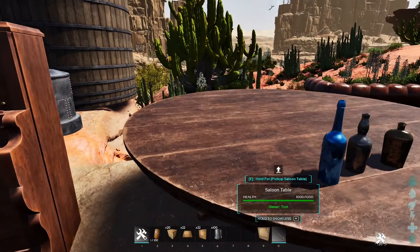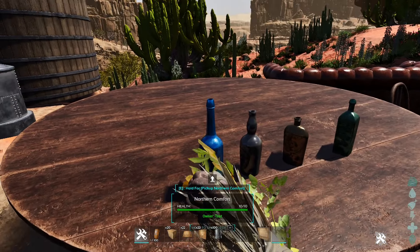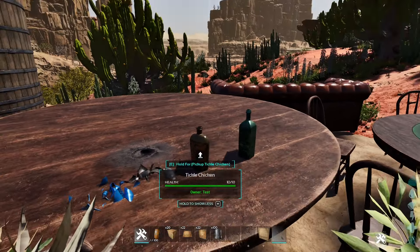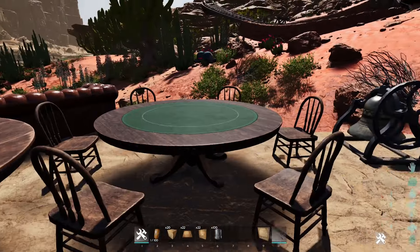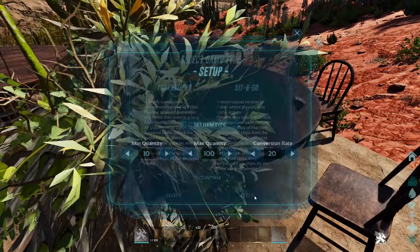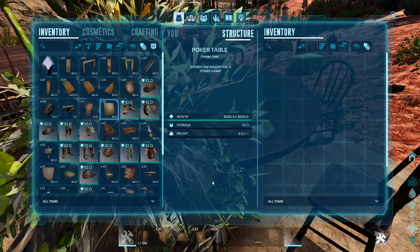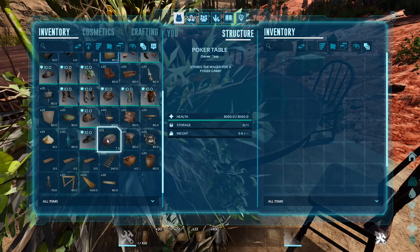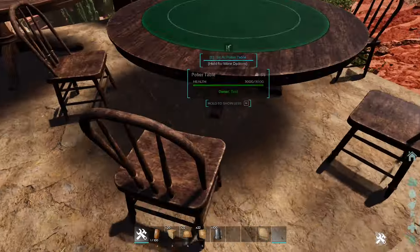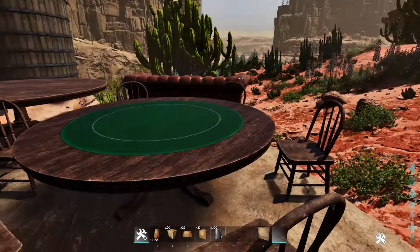You have a saloon table and four different variants of breakable — or shootable — bottles that you can punch or shoot to break. Right here is the poker table, and if you sit at it, you can actually play poker in ARK and bet items. I think it has to be resources, but poker in ARK is pretty cool.